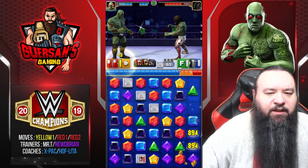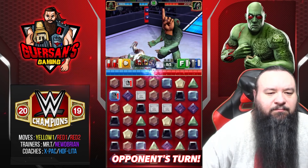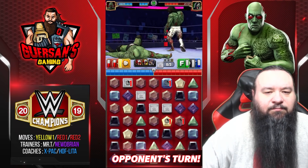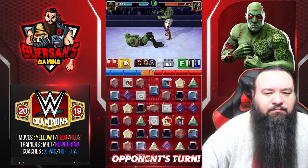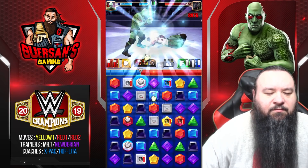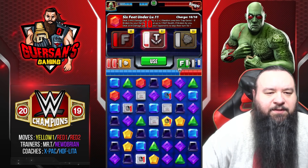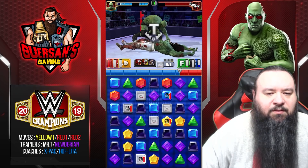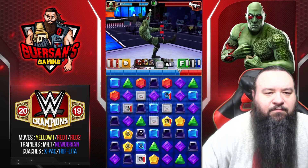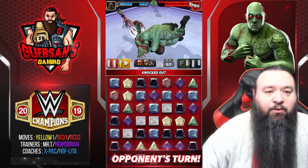We don't have any yellow so let's go for red. This time we do have the yellow. Okay, let's get some red. Traps traps — and finisher. The finisher is like 43,000 I believe at four star bronze already.